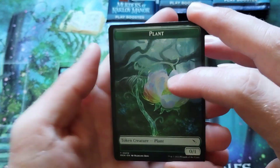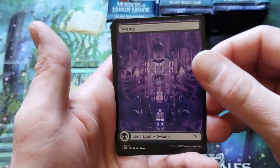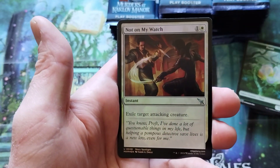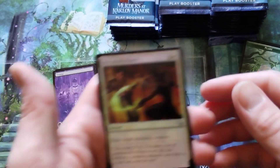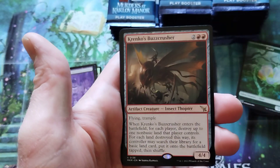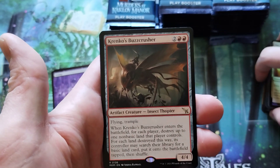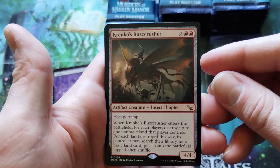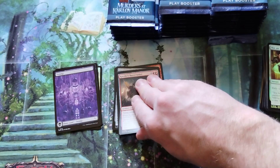Plant token — very cool plant token, by the way. That'll get used. Full art swamp, non-foil this time. That's cool. Foil — not on my watch. I got to check my foils to see if there's the invisible inks. And then we got a Krenko's Buzz Crusher — four-four for four with Flying and Trample. That's just a good card. I don't know what the effect is, but that's just a good card.